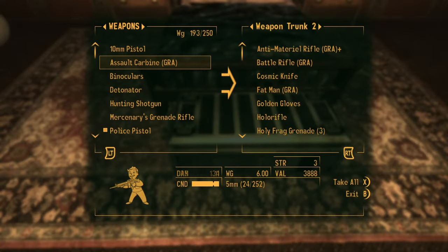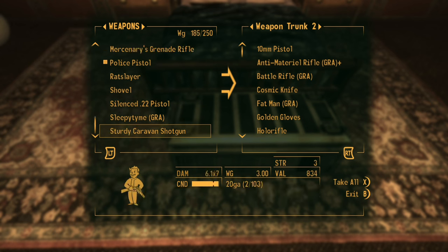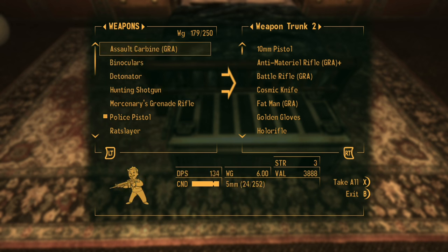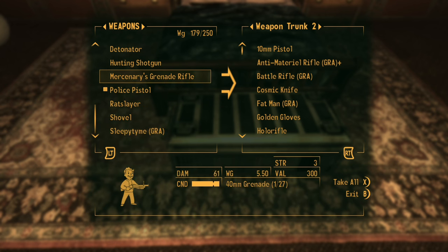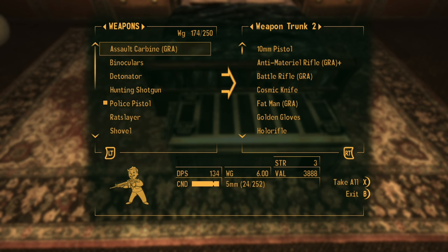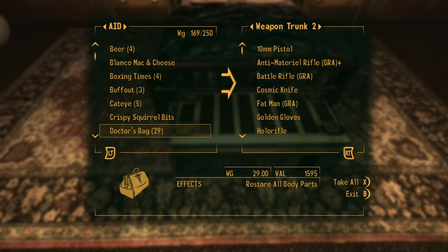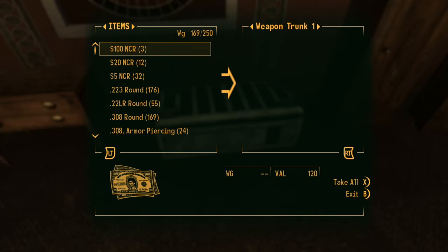So let's drop some of these. Put away the 10mm pistol, get rid of that gun, the 30 Caravan, Silenced 22. I kind of want to keep the rat slayer — we'll see how much weight I have. I don't think I'm going to be able to carry all this stuff. I want to keep the hunting shotgun and police pistol because those have a lot of ammo. I'll put away the rat slayer. I have 29 pounds of doctor's bags — let me see if I can put those somewhere. I want to keep all my storable stuff in the same area so I don't run away without it.